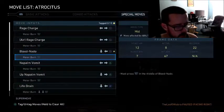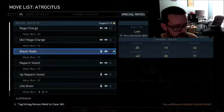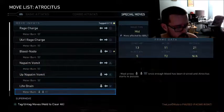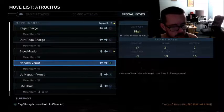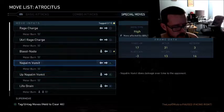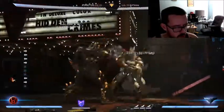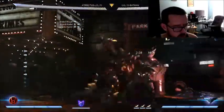You can only meter burn Blood Naté if it hits - if it doesn't hit you're going to get full combo punished if your opponent blocks it. Luckily Atrocitus has Napalm Vomit which is negative 3 on block, and meter burning it is only negative 1. So the idea is: if you see your opponent block this, go into vomit; if you see any of this hit, go into Blood Naté.